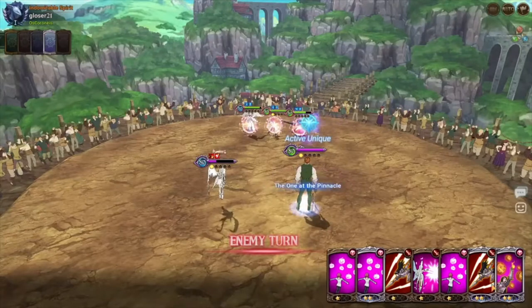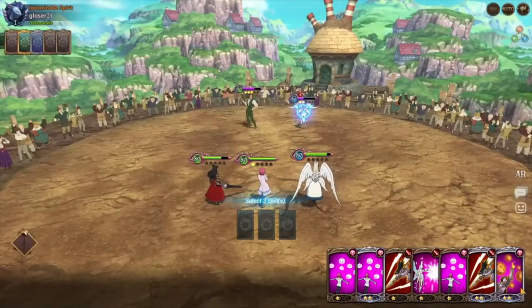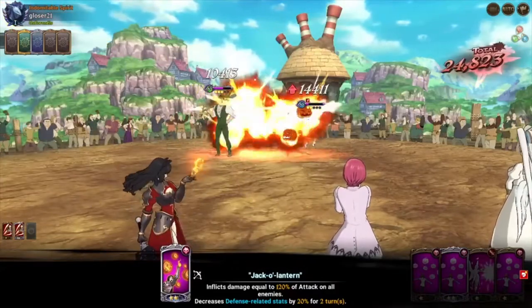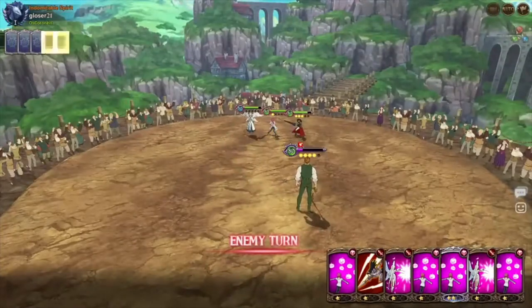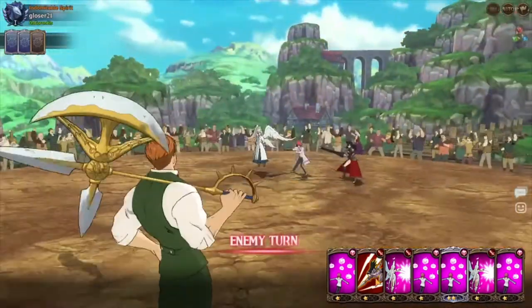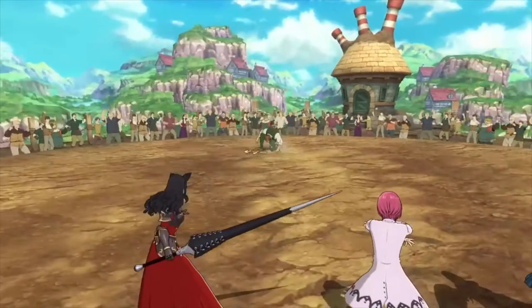Eskenor — okay, might be a problem here. Let's see if Gila can take both of them out, or take out Goddess Liz. Nice — 47,000 one-star, let's see the two-star — 39,000, all right. We pretty much won this one. Hila should be able to kill off Eskenor — Gila, finish it off. Another win by Gila!